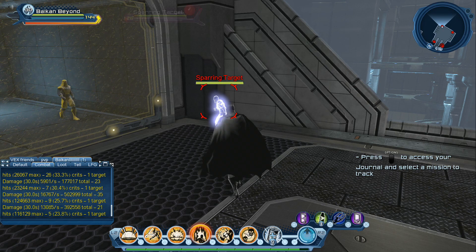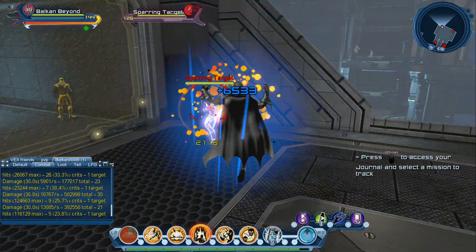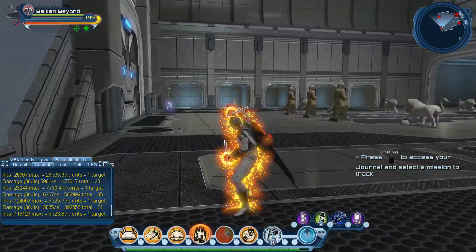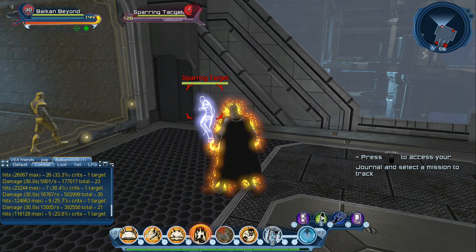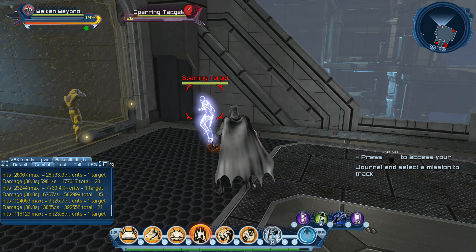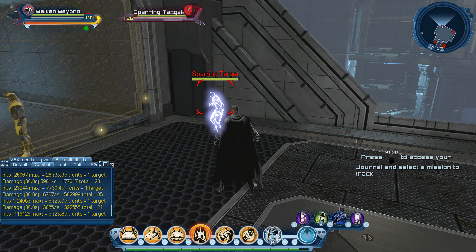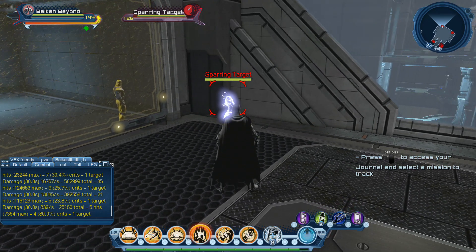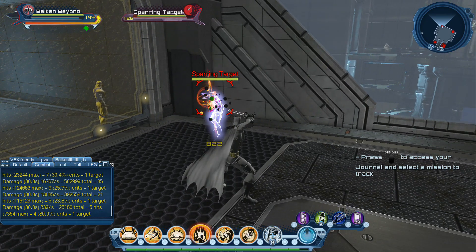Okay, let's start. First we use Atom Splitter, then tap Square, tap Square again, and then activate our Atomic Aura so we do more damage. Every combo while the aura is active does a lot more damage. We're clipping the sixth move, Irradiate, with the atom attack buff because it's going to do additional damage over time.